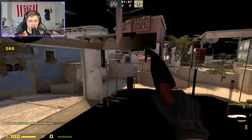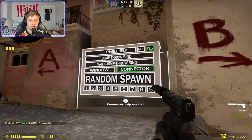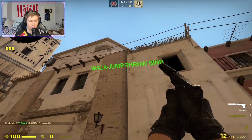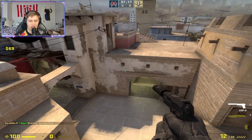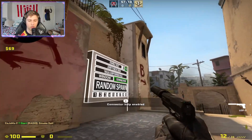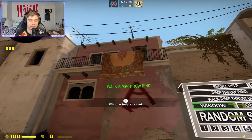The unique thing about this map is you can also do connector smokes. You can enable it for connector and it'll show you where to throw it. I don't actually know these connector smokes - I need to learn these - but it's really cool. For connector I'd recommend learning just one or two, and you can get help on these if you're struggling or if I'm not explaining clearly enough in the video.